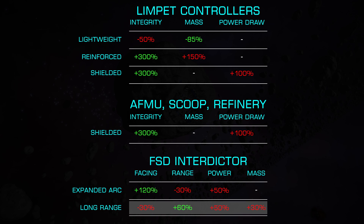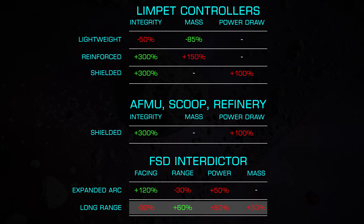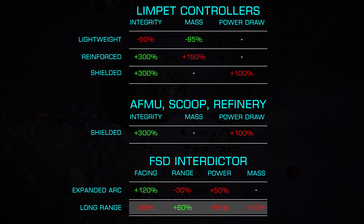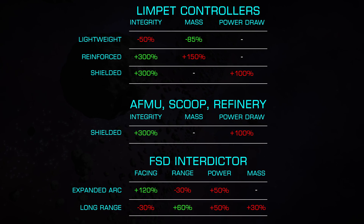For our last option, we have Long Range, which increases the range by 60% at the cost of 50% additional power draw, 30% less facing limit, and 30% additional mass. None of these modules offer experimental effects, simplifying your choices.